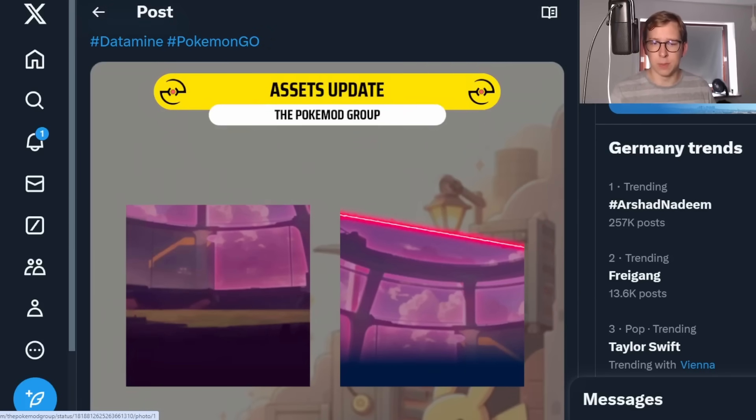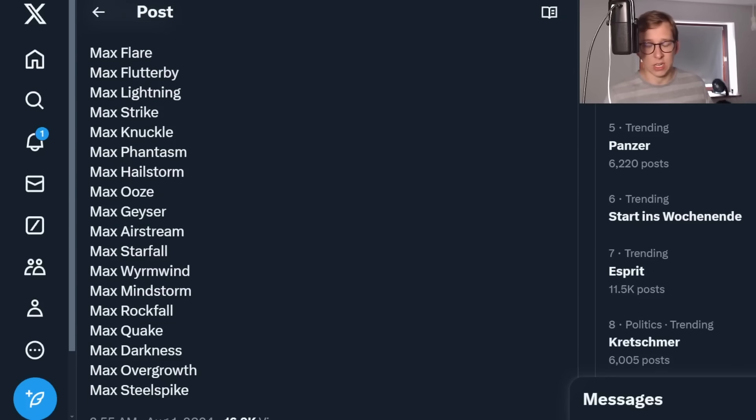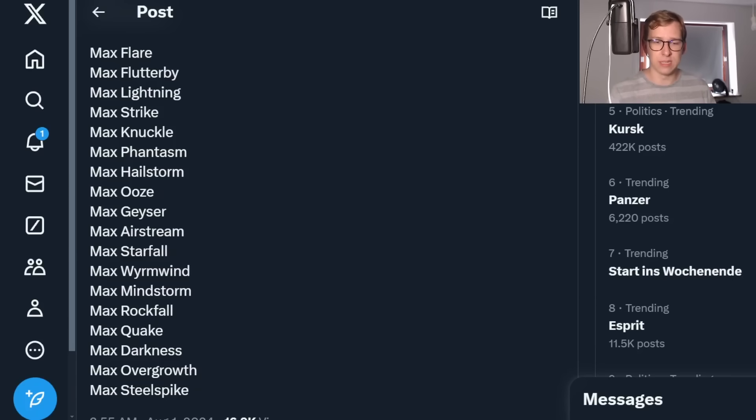We're going to see there are some background footage assets for what we're going to encounter in those raid battles. One of them was updated later on as well. Also, what got added were the max moves. Max moves are basically just for Dynamax Pokemon — every single type has a max move. For example, Max Flare is when you use a fire type charge move as a Dynamax Pokemon. Those are going to be all overpowered moves that also have side effects in the main series games, like Max Flare going to set up the sun. We have to see how Niantic is going to handle that.